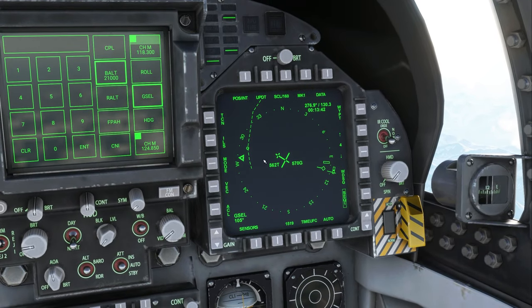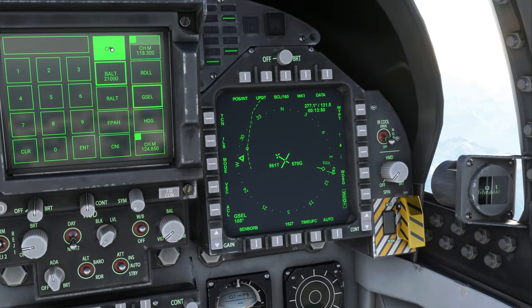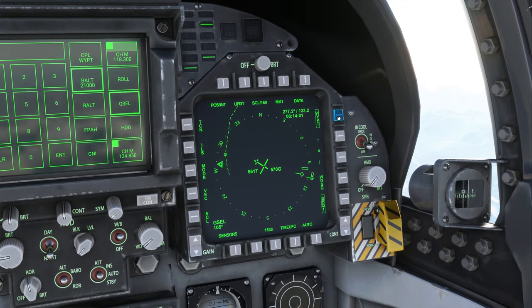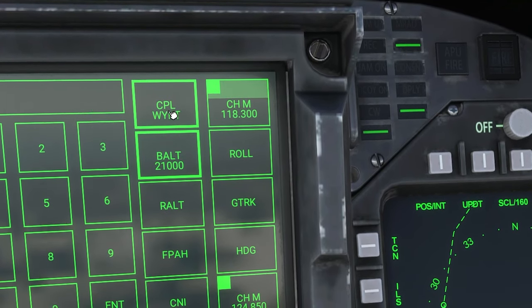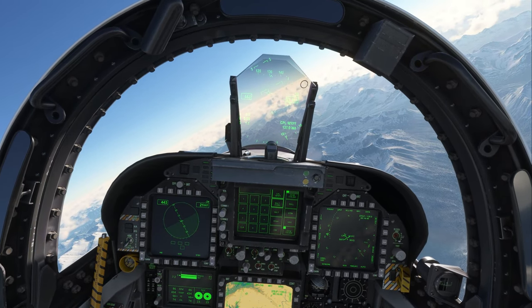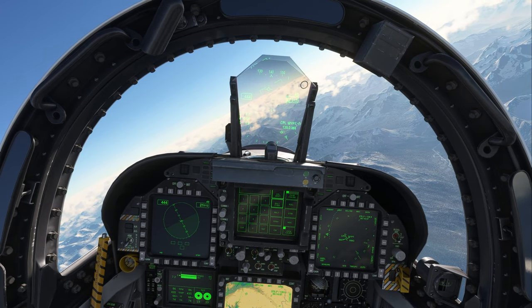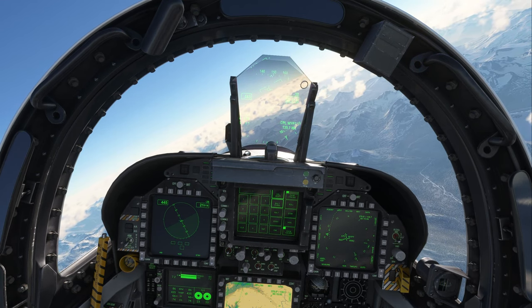I'll select waypoint four, visible on the HSI, and fly towards it using coupled steering mode, activated by the CPL button in the top left. Pressing it alone does nothing — we first have to hit the waypoint button in the top right of the HSI. Now the waypoint has a box around it and it says 'coupled waypoint,' so hitting CPL automatically turns us toward the selected waypoint. This is a simple system: we can only direct it to go straight to a selected waypoint. It won't fly a leg automatically between two waypoints — it's like a direct-to using heading only, not a full course or ground track.